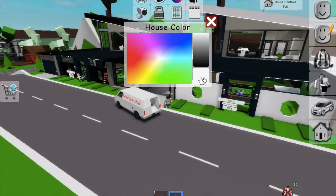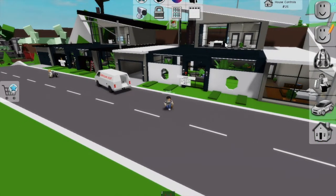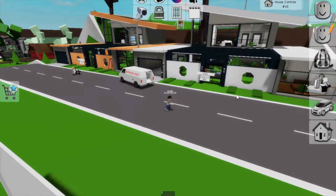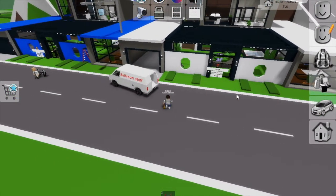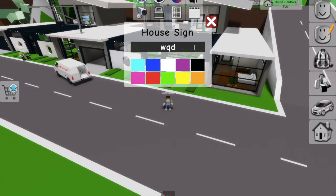The third thing you're gonna want to do is paint your house white. If you're doing a townhouse, just make it all white.